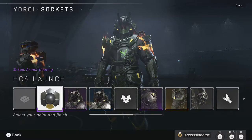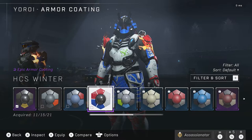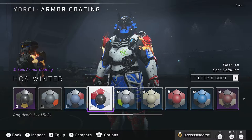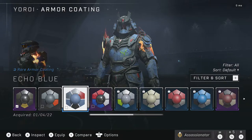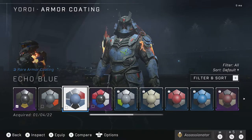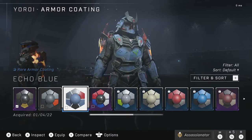So we got the HCS Launch Coating — overall looks really nice. Then we also have the HCS Winter Coating, which is still available to anybody right now. All you have to do is go into the shop, go under HCS, and it's there on the bottom. I'm hoping since this is HCS Winter, we end up getting a spring, fall, and summer coating too. The last coating we've been able to get for free is the Echo Blue, which was part of the Fracture event — I believe around level 16 or 17.